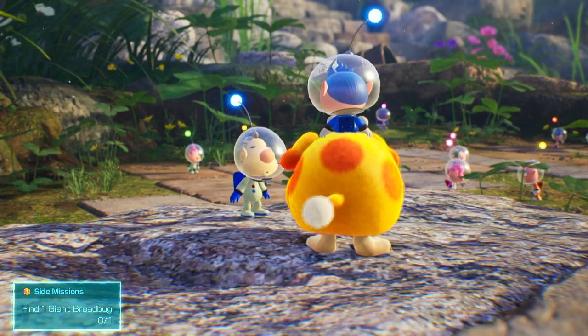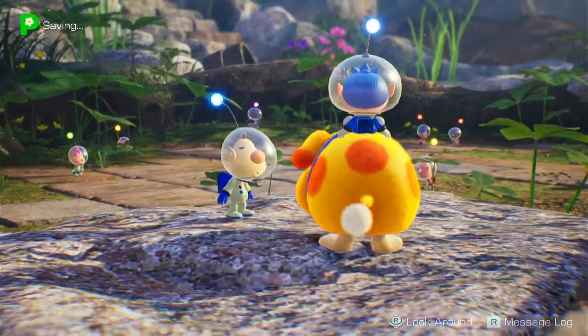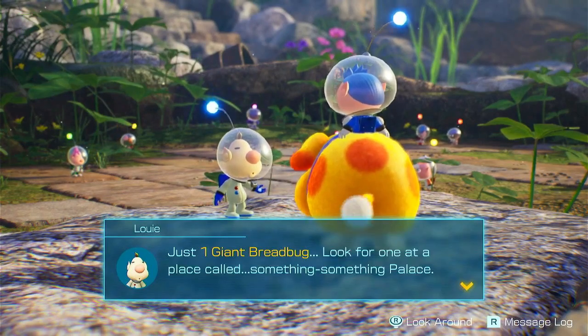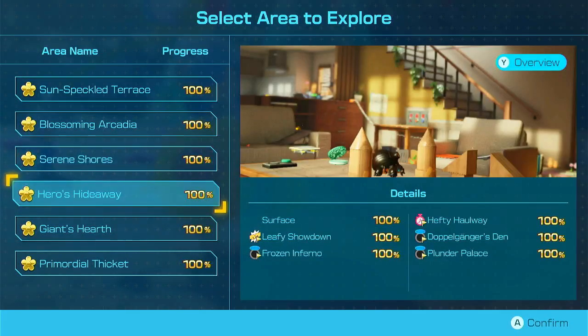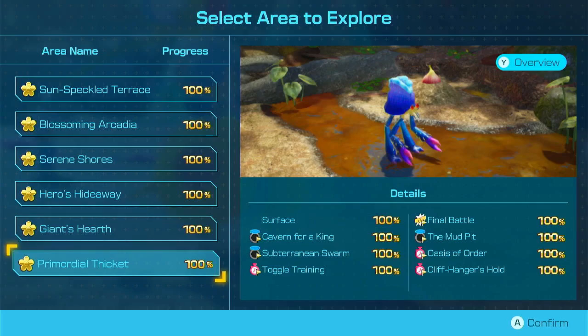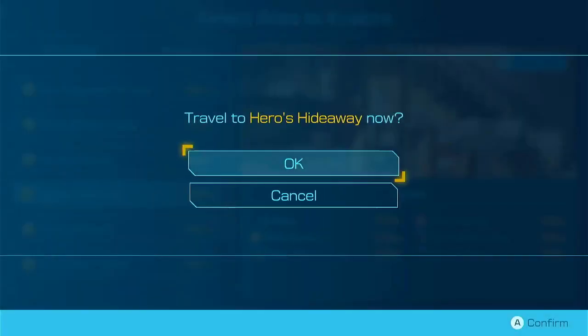One Giant Bread Bug — that's very specific. That's in the... I don't actually know. Look for one at the place called Something Something Palace. Plunder Palace? Going back to Heroes Hardware. I do like how they all have their own unique name for the dungeons.